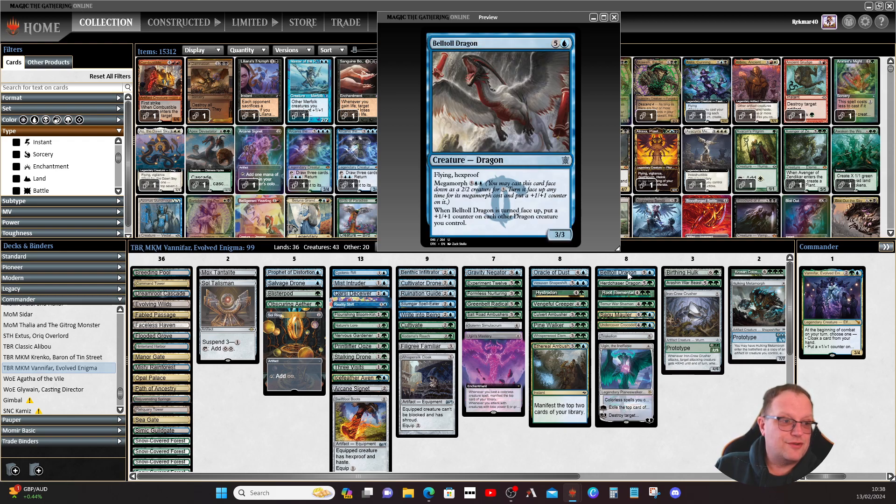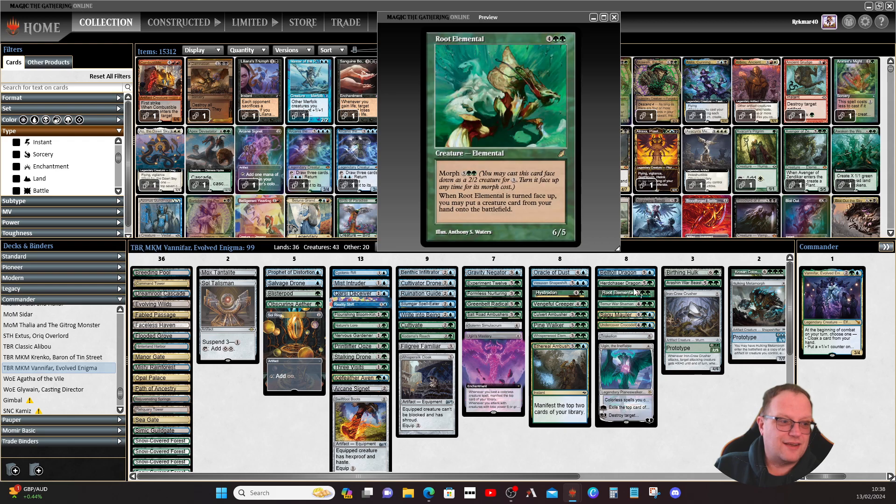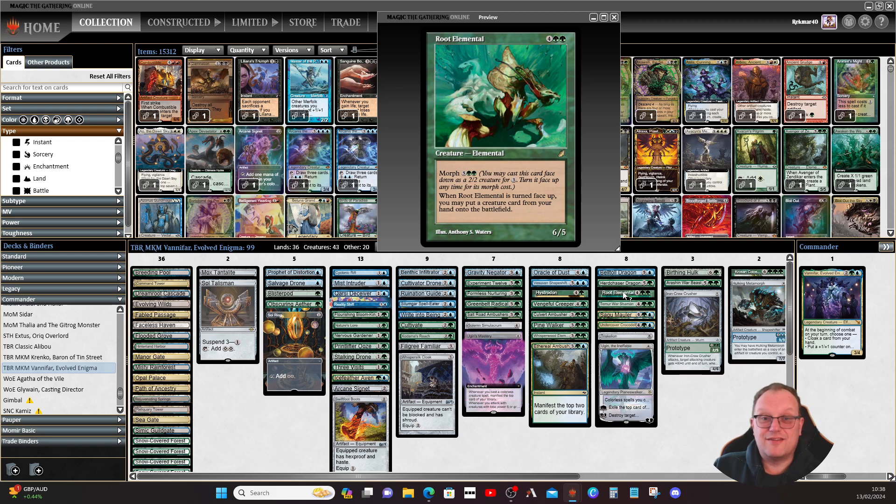I had to include a couple of dragons: Belltoll Dragon with megamorph and Qarsi Deceiver — one has hexproof, one has flying and trample. I like having an occasional dragon in the deck. Going back to classic cards, Rout Elemental: when turned face up you may put a creature card from your hand onto the battlefield, getting around casting costs for some of the big stuff.